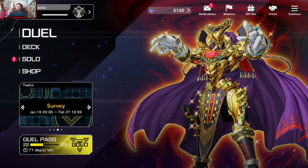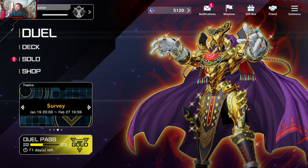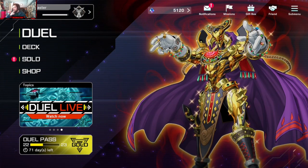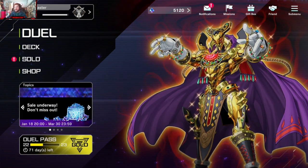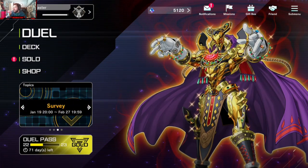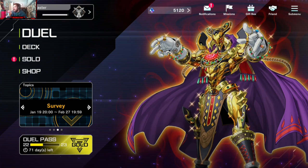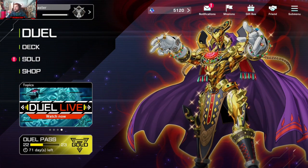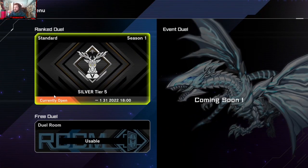We're in Silver tier if you haven't already noticed. We made our way through the opening as well as the Bronze tiers of ranked — granted it was a hodgepodge of a lot of things. I faced a Blue-Eyes, a Galaxy, a couple of other things, and a lot of disconnects unfortunately, which I feel kind of robbed of gameplay. It is what it is. I'm gonna try Silver tier and see how far we can go.